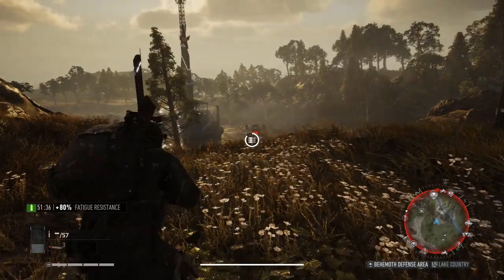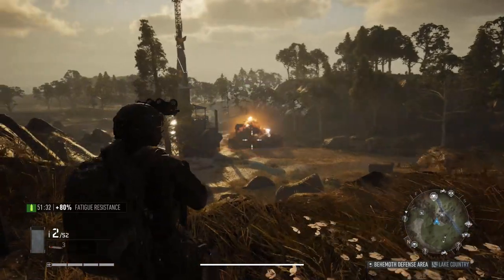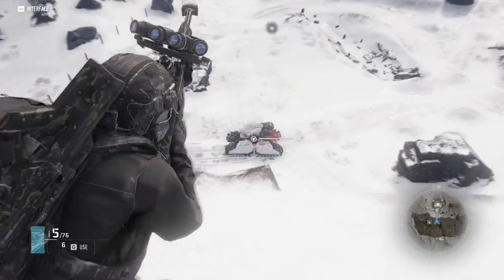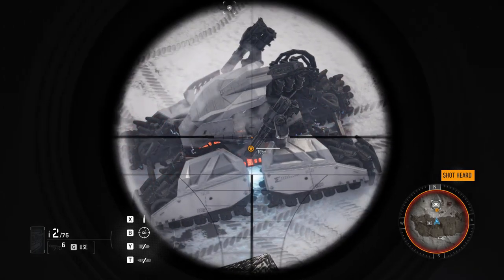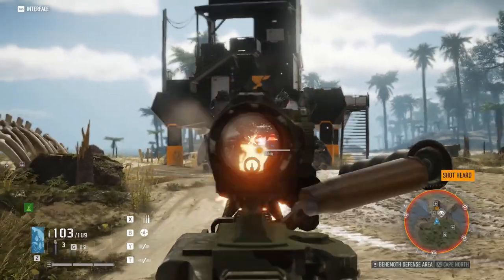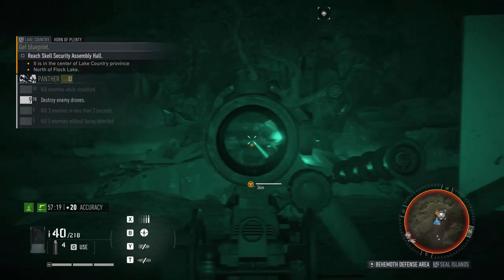Before I get into the strategy, I need to explain how the fight works and some setup tips. First, let's talk about the behemoth drone's vulnerable points. While it is heavily armored, the drone has large orange areas and small blue lights that are visible. The blue lights are your priority target — hitting them will do a ton of damage and stun the drone for a few seconds. Hitting the orange area will also do significant damage, but not as much as hitting the blue lights.